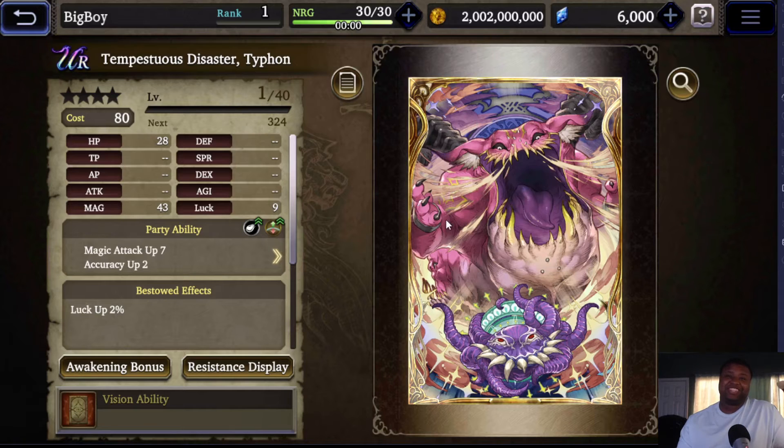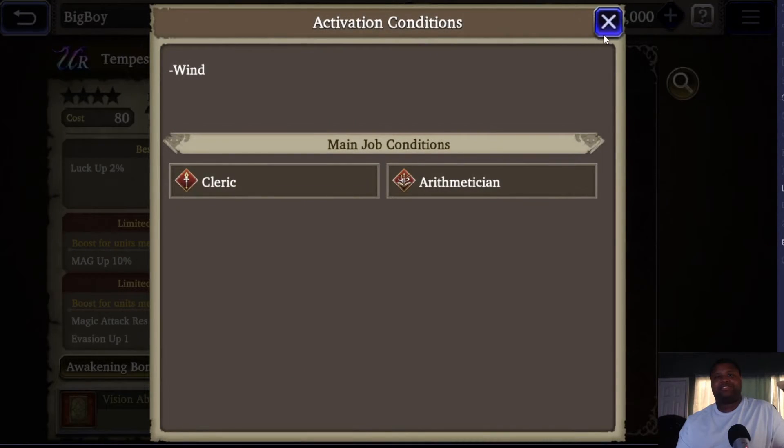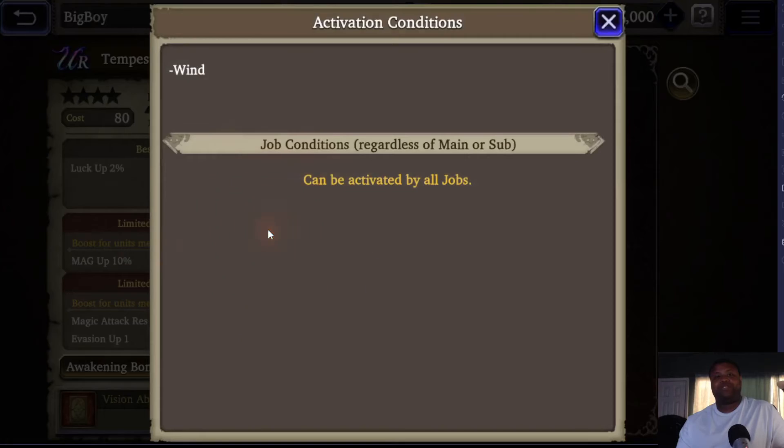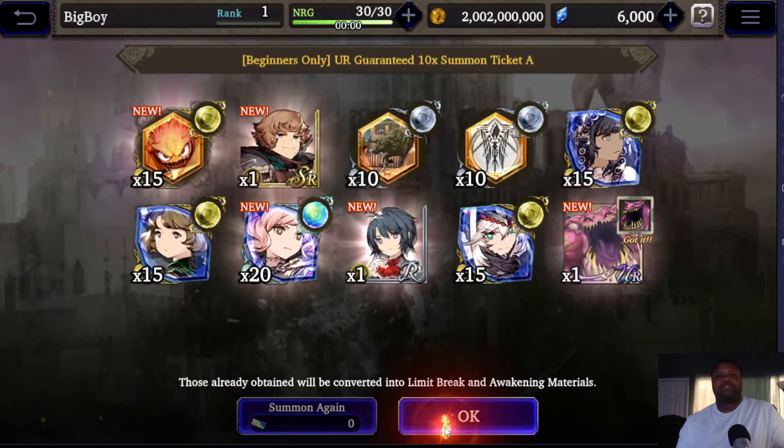We get Typhoon — Typhoon is an amazing card. Sadly we don't have a wind unit, but he's good as a mage and good for the wind selection quest.